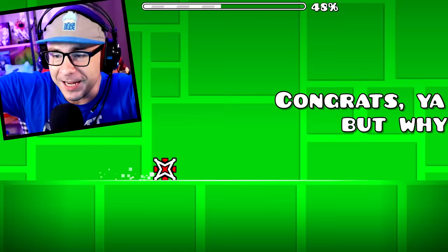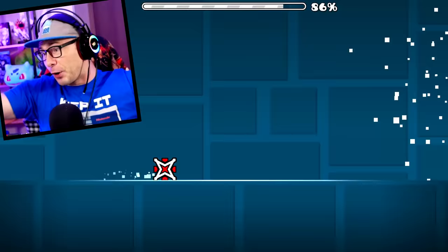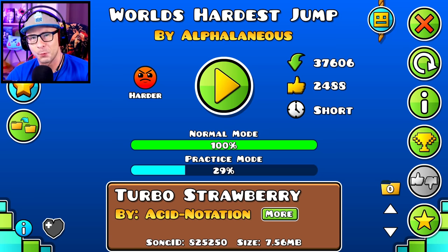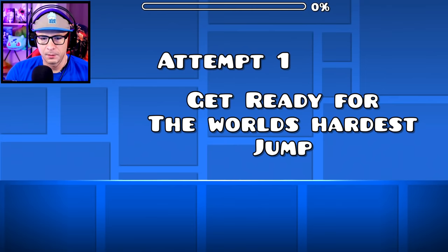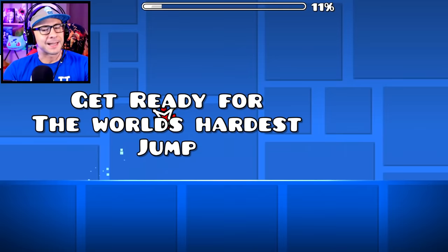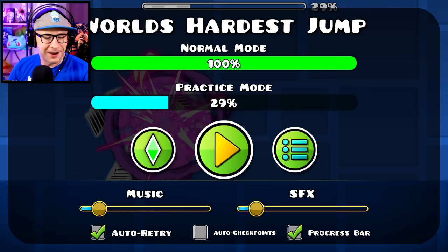On 60Hz I get it like third try — I know what I'm talking about. World's hardest jump: two attempts. You hold down the button right before the 'J.' It's not too hard once you know the timing — as soon as the right corner of your cube touches the 'J', you jump. I'll show you guys in a speed hack so you can see exactly where that is.